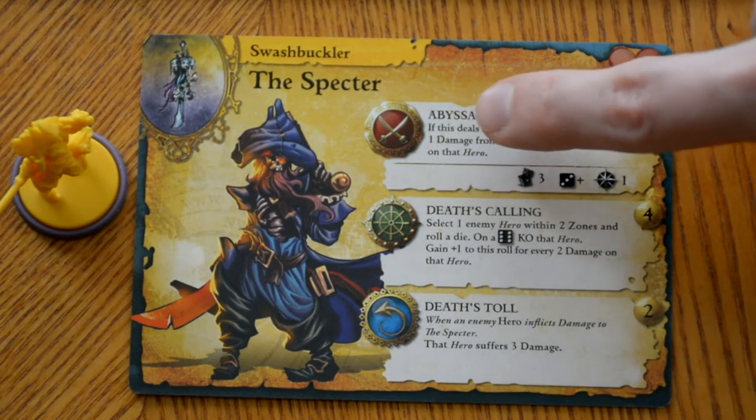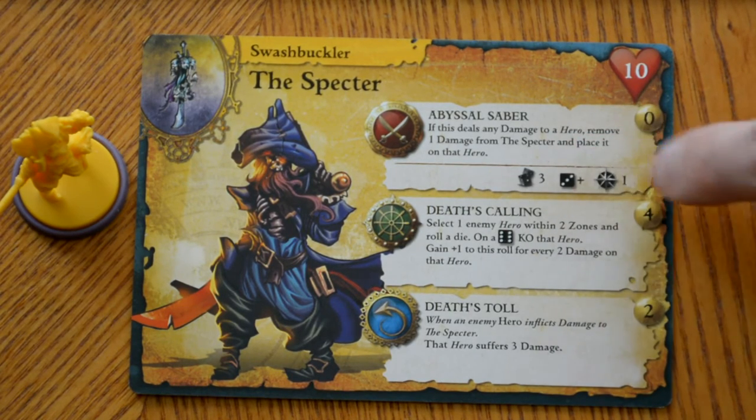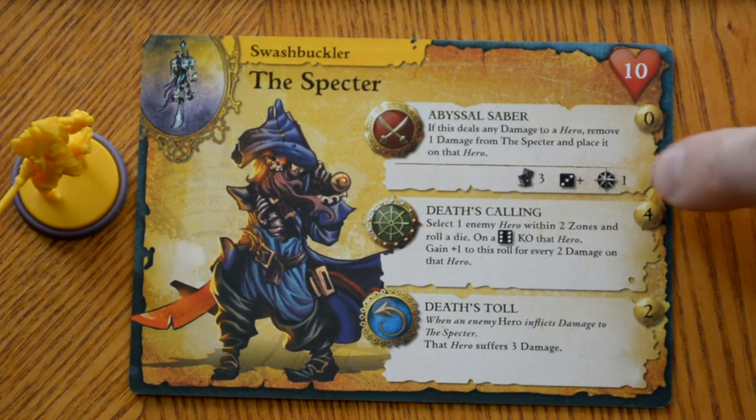For an attack, it also lists three values below it: the number of dice you throw for that attack, the amount you have to roll equal to or greater than to cause hits, and the range of that attack.